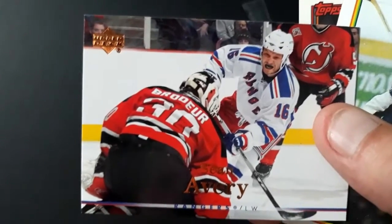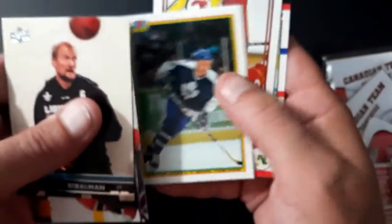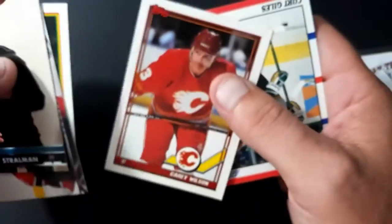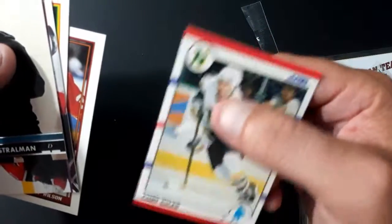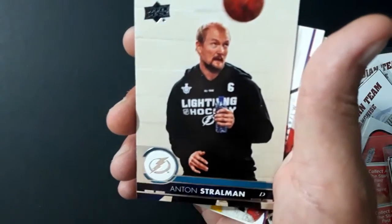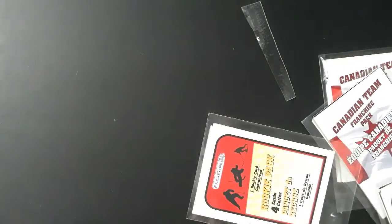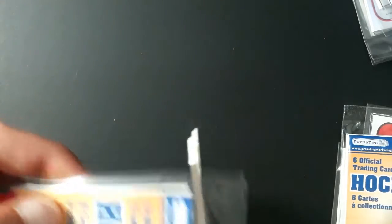Sean Ivory — got Sean Ivory right here. Nothing good in that one. This one looks unique though because I've never seen a hockey card with someone's actual sweater logo on it, so I'm going to put that off to the side. Alright, out of those packs I'm just going to clean up here a little bit because I've got a lot of plastic kicking around. We got two more out of this section, so let's go ahead and open it.